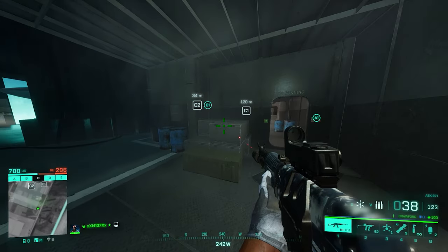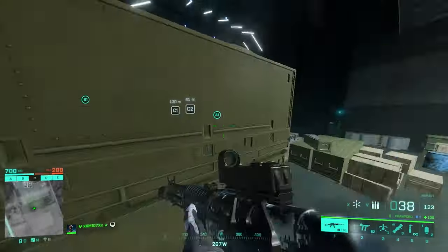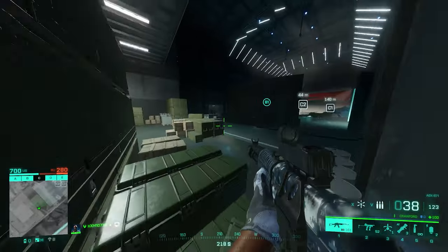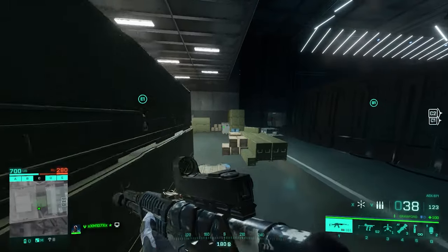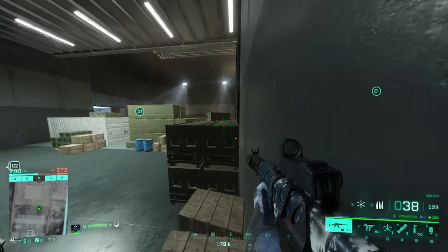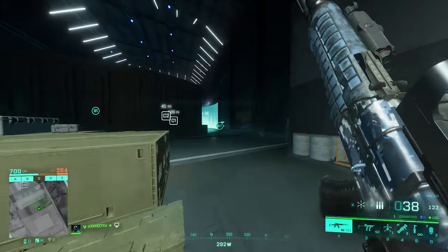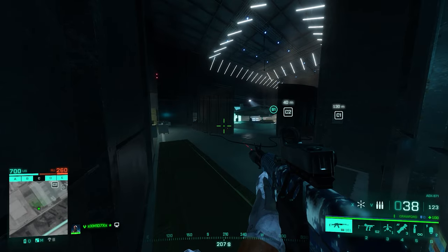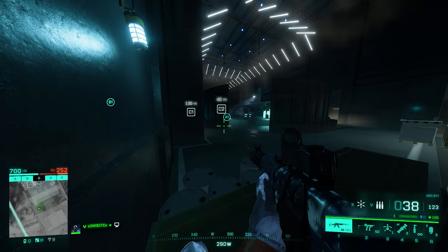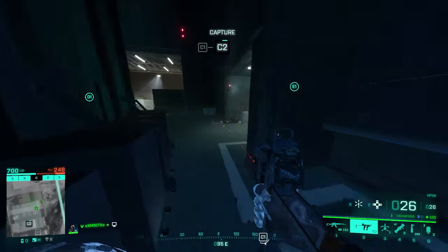Finally, let's look at C Sector. C Sector is really the action sector — everything happening on this map is between C1 and C2; the other objectives are optional. Despite having most of the action, they are simple sites. If you don't want to contest and just want to defend from attackers coming in, this is a very good place. Another good spot is this one or even hiding here. There's also this corner — it's dark and really hard to spot people here before it's too late.